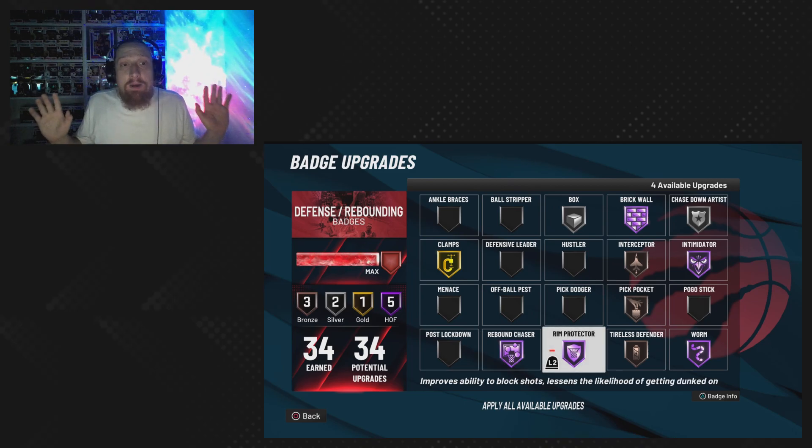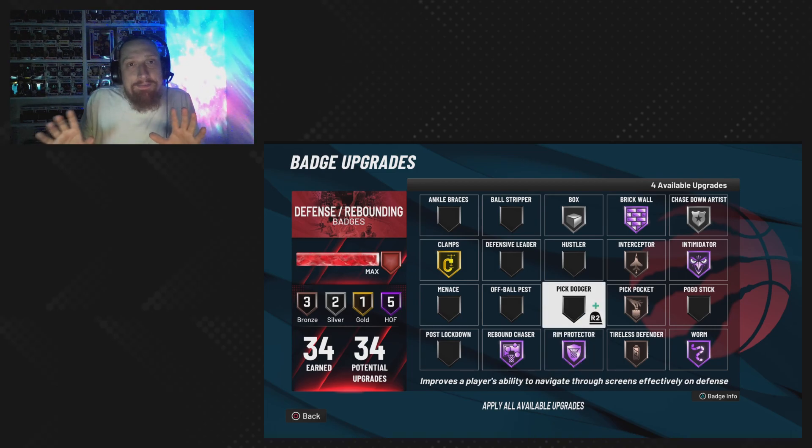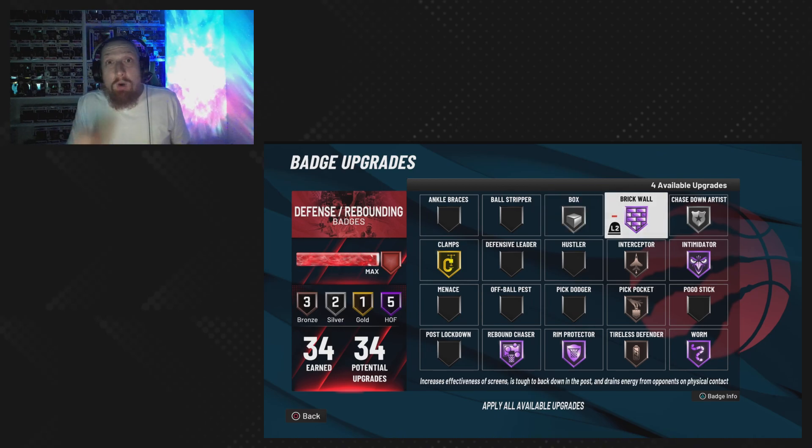Rim protector on Hall of Fame will allow you to protect the paint — improves ability to block shots, less likelihood of getting dunked on. 2K is kind of holding us back with the sliders they put on this year, but this will give you the best chance to get those stops inside. I know paint defense is broken, but with this build you're kind of able to fight fire with super fire.